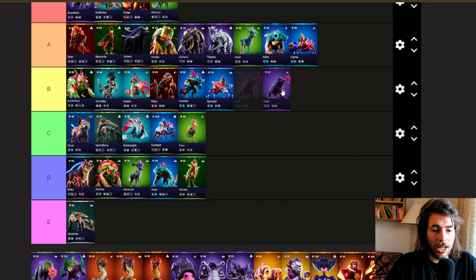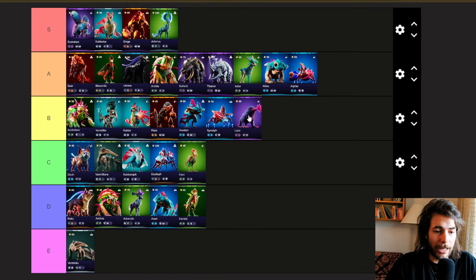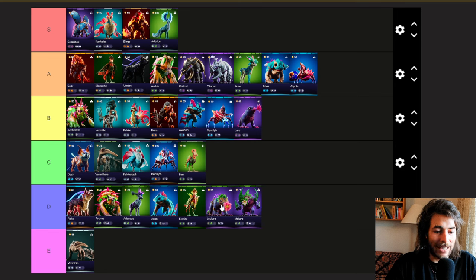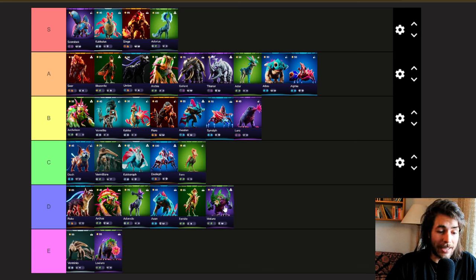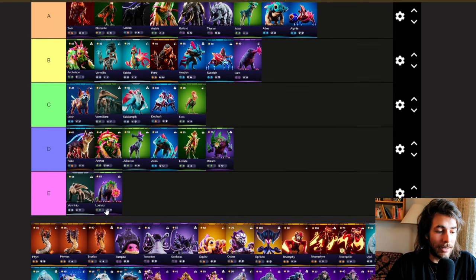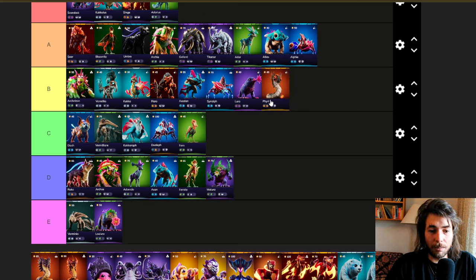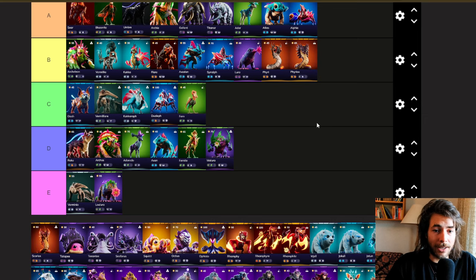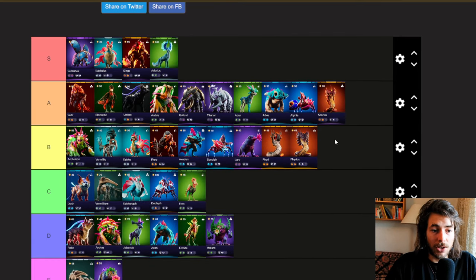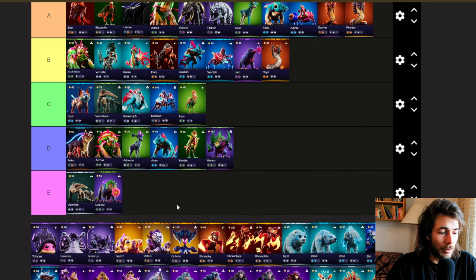Lura is a super strong tank at 40 cost, bringing a lot of CC with Nature and Earth, and Rogue is a very strong trait — putting him in B tier. Lolura and Malura are dead since Bloom is dead, and we haven't seen them played much. Malura was in some Behemoth decks bringing in Vanguard with Slashen, but now that Slashen has been nerfed, he's falling down to D tier. Theory is a super strong choice if you're going for Scion, bringing Fire and Scion — two strong complementary traits. We're going to see more Therioxx on the ladder again because his damage often out-damages the Scorioxx with Fire. Scorioxx with Magma is very strong as well, so both go into A or lower S tier.